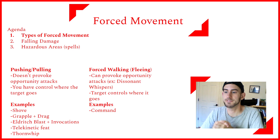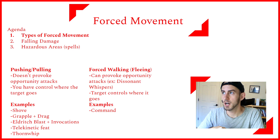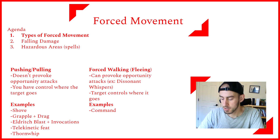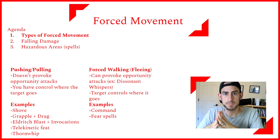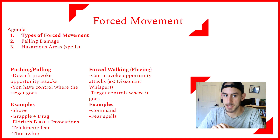Some examples of forced walking or fleeing: there's the Command spell, a first-level spell. Specifically the Approach and Flee commands will make the target come towards you or away from you. Also Dissonant Whispers, like we mentioned. Some of the more powerful Fear spells will say that the target has to spend its turn running from you, and that can potentially provoke opportunity attacks as well.